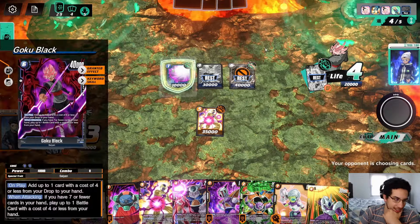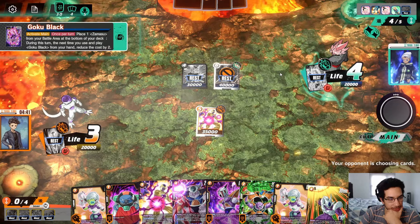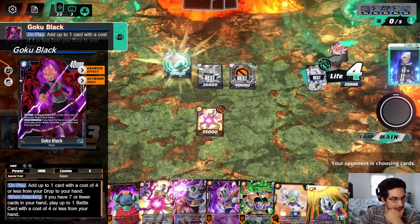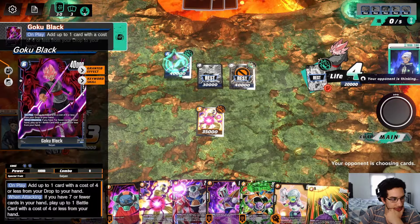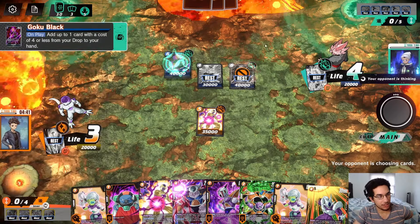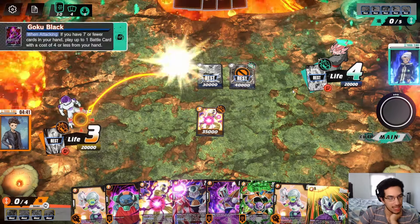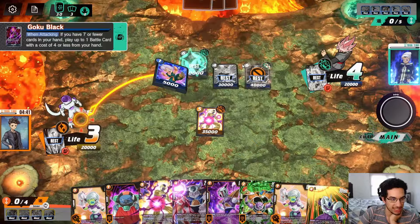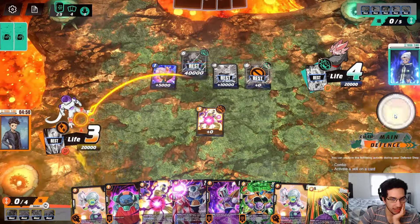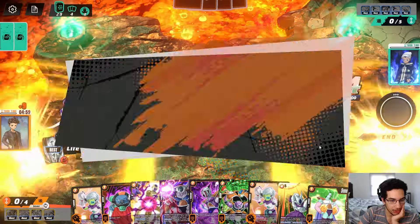They're going to go again, so they're going to be able to bottom-deck this, get another Goku Black from their hand. The Goku Black from their hand lets them add a card from their drop and summon another unit — they went for the Trunks. This is where the second Golden Frieza really comes into play. We're going to go down to two here — it's scary, but the opponent doesn't have a lot of counter cards, so I think it's fine.